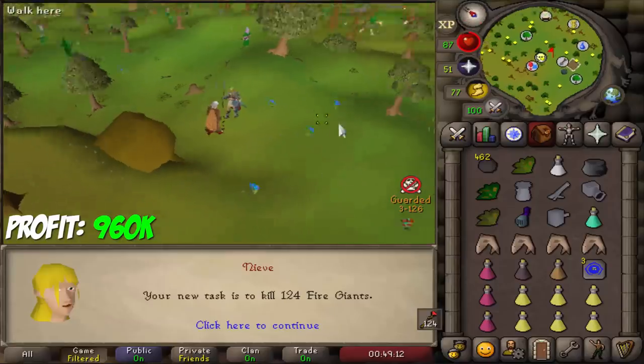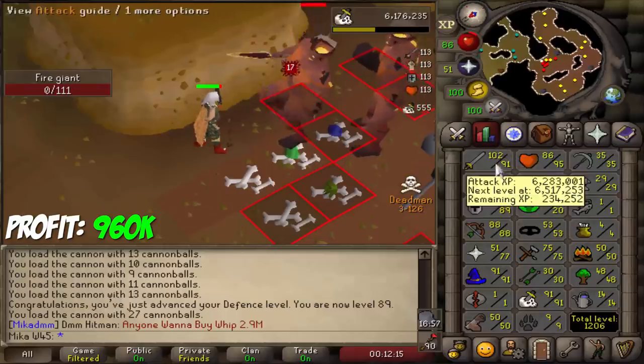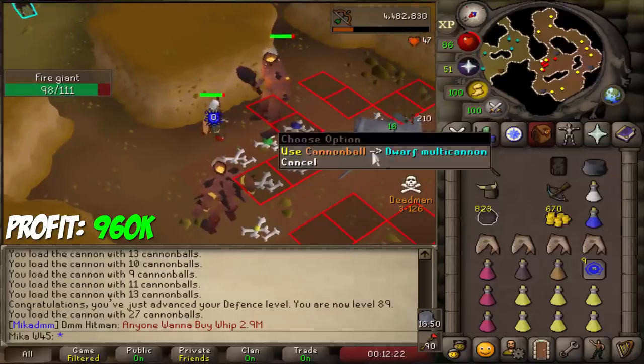The next task is fire giants again, so we're going to do those. We just got 89 defense on the task. I'm kind of heavily AFKing this one, but pretty damn nice. I am very close to having 90 base melee stats, which is kind of cool.